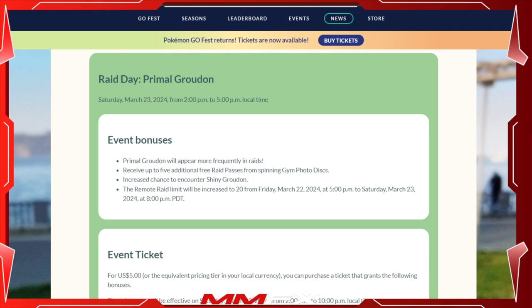The event bonuses during this event: Primal Groudon will appear in every single raid for 3 hours. They will be set at the hour just like the Kyogre raids. You'll receive 5 free raid passes for the day, and that is between the hours of 2 and 5. If you don't get them, they will unfortunately not be able to be gotten. You'll have an increased chance of encountering a shiny Groudon — I believe it's 1 in 10. Remote raid passes have been increased to 20 during Friday and Saturday, up till 8pm today.